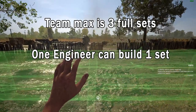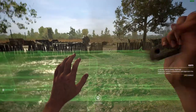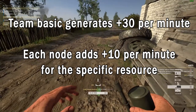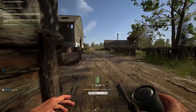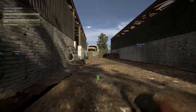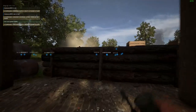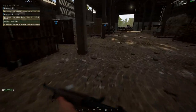In update 9, an engineer could build all possible nodes for the team — which used to be 4 and is now 3 — but now an engineer can only build one full set. This change has decreased the importance of the engineer role to some extent. However, if all sets of nodes are built the team still gets plus 30 in total per minute, which is double the amount the team basically generates on its own. Still, building nodes further up in the battlefield close to where most of your team is spawning can be very useful, as it decreases the time for dropping supplies and ammo boxes. Ammunition nodes and manpower nodes decrease the reload time by two and a half minutes for those specific players.